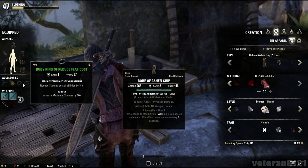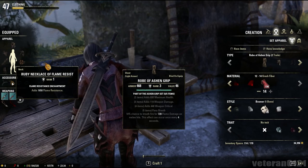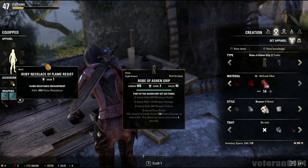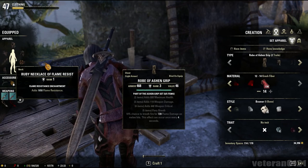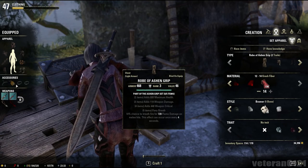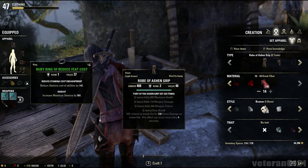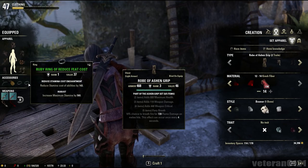The only thing in this game right now that you can't craft is jewelry — they need to change that. It would be so nice if you could craft your own jewelry with your own set bonuses. The only thing you can do is enchant jewelry, like this necklace right here. If you do find jewelry without an enchantment on it, keep it — absolutely keep it. You can add an enchantment to it, like whatever you want. I added flame resistance because I'm weak to fire as a vampire.